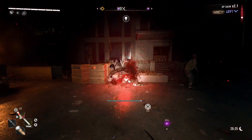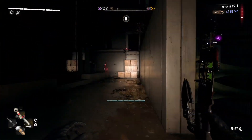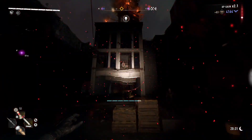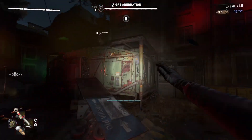Dying Light 2 just released its third community update, and in it they completely reworked how legend levels work. Now it is so much easier to actually acquire them — you can trade in your mutation samples, your military tech, and all sorts of other ways to just jump ahead with your legend level.